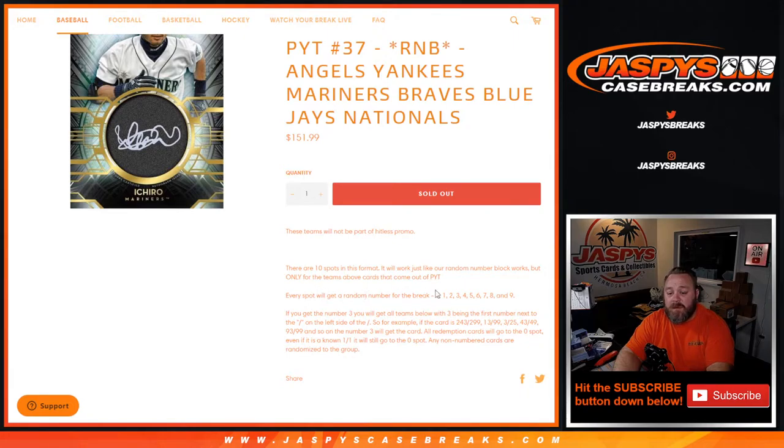Every spot will get a random number for the break between 0 and 9. If you get the number 3, you'll get all cards for those teams with 3 being the first number next to the slash on the left side of the slash. So for example, if the card is 243 out of 299, 13 out of 99, 3 out of 25, 43 out of 49, and so on, it will go to the 3.